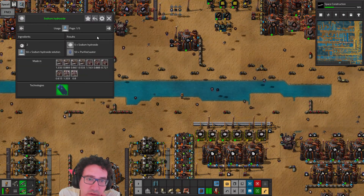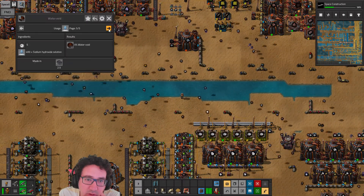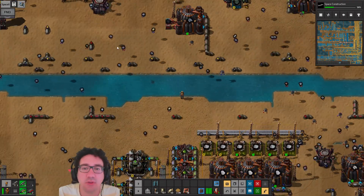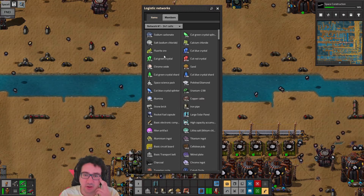Can we do something like this — sodium hydroxide? No. I guess we just resign ourselves to the fact that we have a bunch and can't do anything with it.